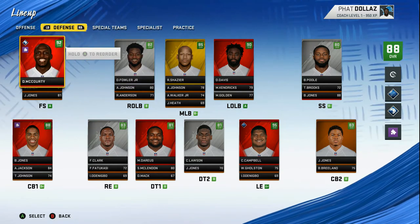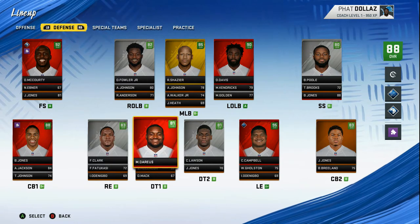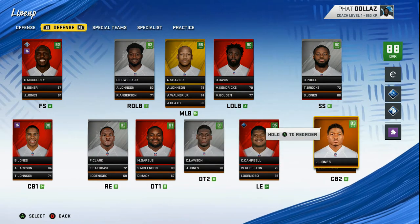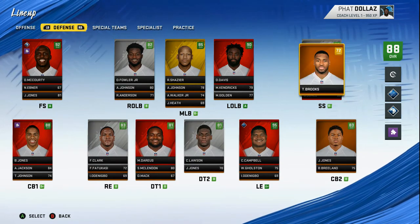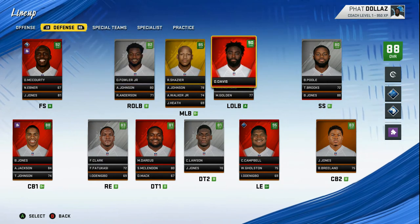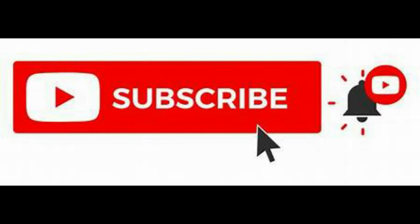A couple stars and a superstar. McCourty and Byron Jones — we just traded for him. We got Demario Davis. The defense is our bread and butter. When you do CFM draft, people will go out and draft 65, 67, 68 overall wide receivers with 95, 96, 97 speed, because it's all about speed in Madden 20. It might be a little different in Madden 21. If you enjoy these breakdowns with the pause to let you see it, let me know in the comment section by dropping a like on the video. Be ready for the full blitz breakdown — let's go.